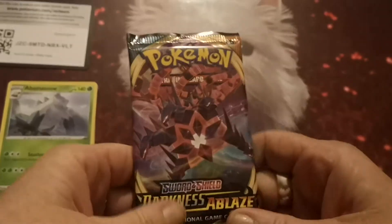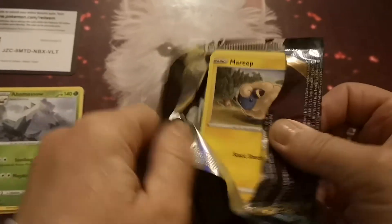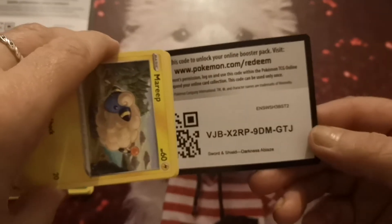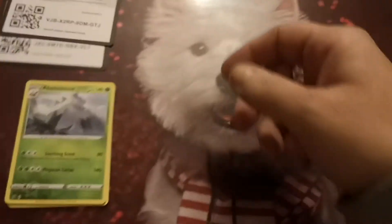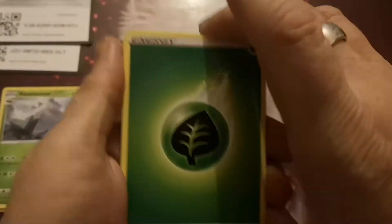So nothing out of that pack, just a reverse. It is Darkness Ablaze time. Can we hit the ever-wanted white code? Let's have a look. We have another double wah wah. Okay, one, two, three, four. And here we go.